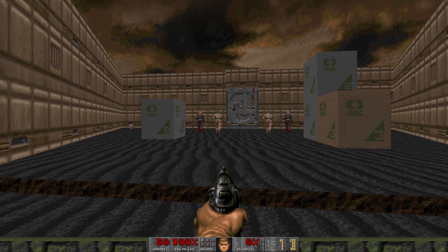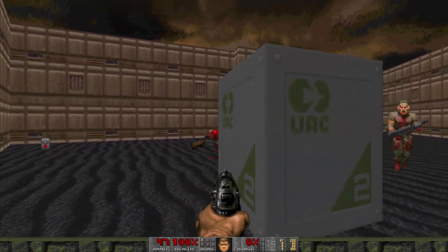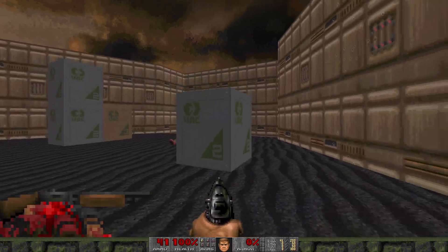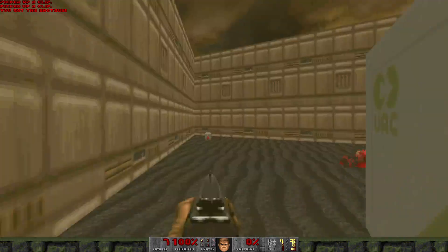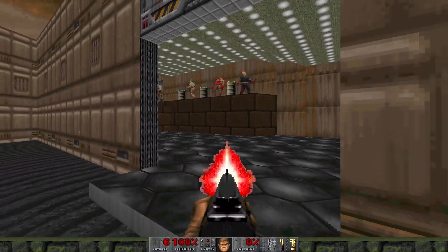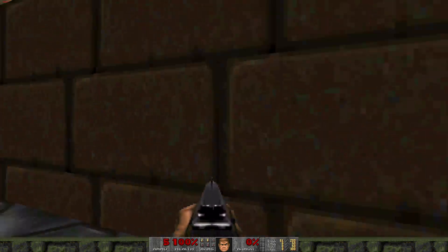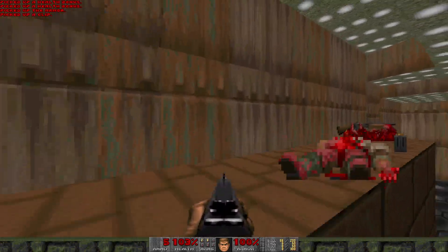In the beginning, we start with 4 hitscanners. We should prioritize the shotgunners and use these boxes as cover. Grab the shotgun this guy dropped and use it to finish off this guy. Pick up a bit of ammo. Once we open up this door, there's a ledge on the left with some barrels which we can use to blow all these guys up. Collect some extra ammo as well as the health and armor in this corner.